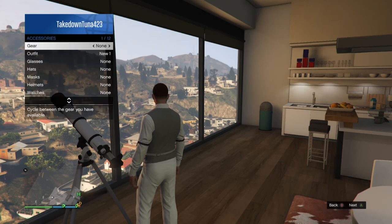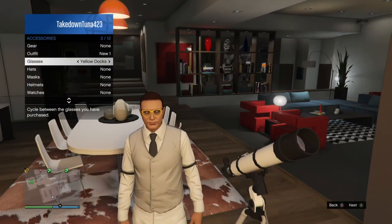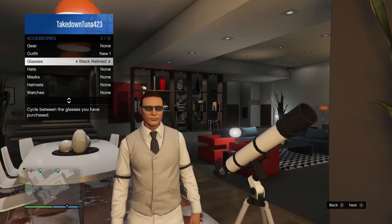Go down to accessories, go down and pick a hat. I'll put some fancy glasses on and then equip my hat here in a minute.